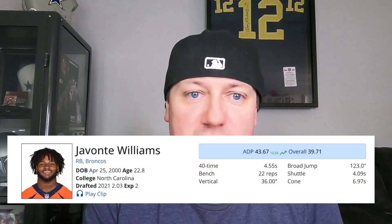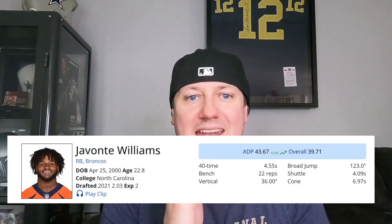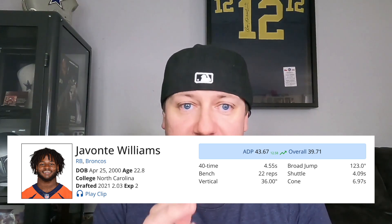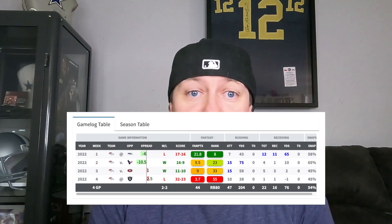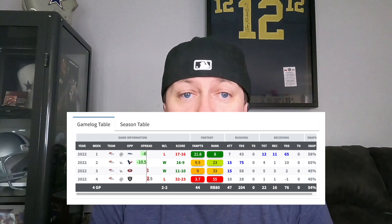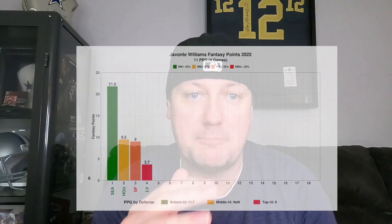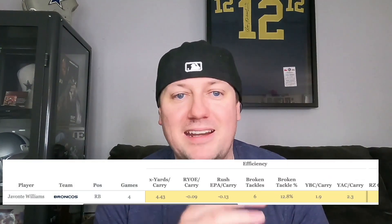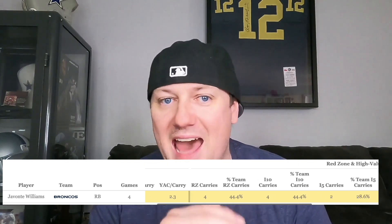Right now he's being drafted as the 43rd player off the board and as the RB16. In the four games that he was playing, he racked up 204 yards while also having 22 targets. He averaged five and a half targets per game, and he's heavily used in the passing game. He can get you a lot of yards after contact — he's a big banger back who is good in short yardage and goal line situations, so he gets a lot of opportunity, and right now we are catching him at a discount.